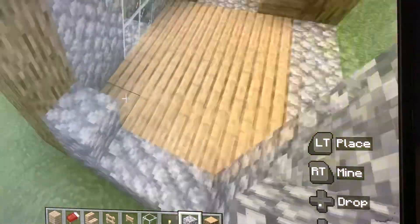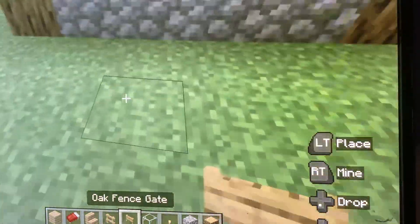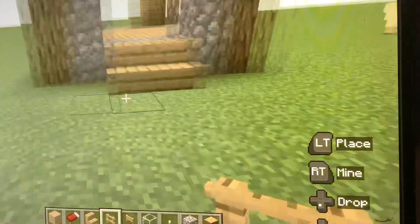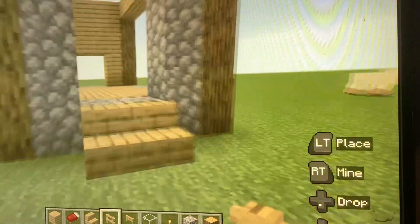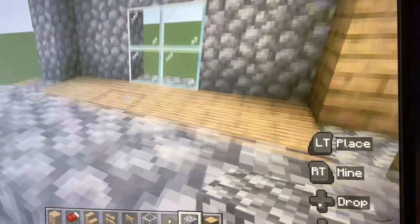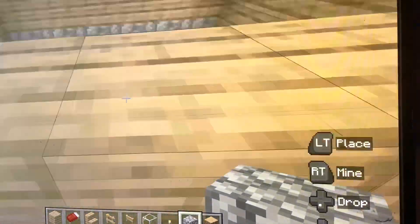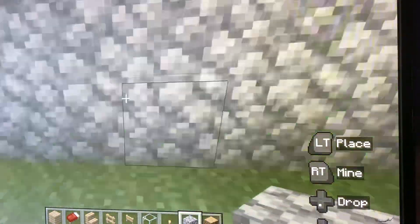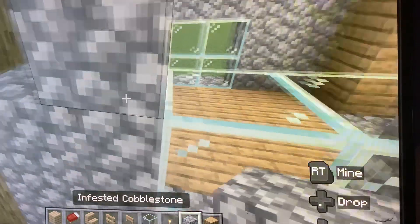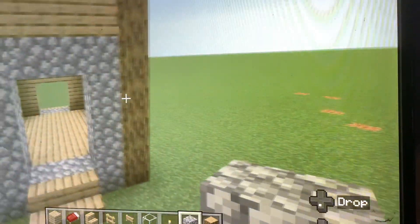Now we're going to shape out a door here. This is also optional if you're doing the little farm — like a little gate for the animals. You could also just put the wood pieces on the front instead of doing the door, but I'm doing the door. Okay, now we're going to make the wall. You guys can put the window higher, but I like it here so I'm going to put it here.